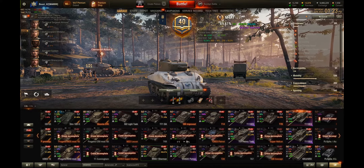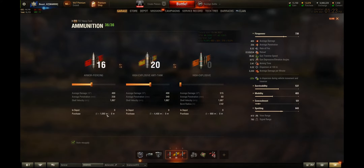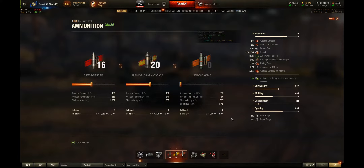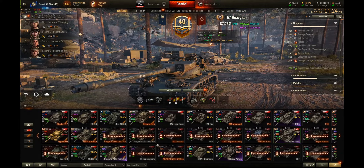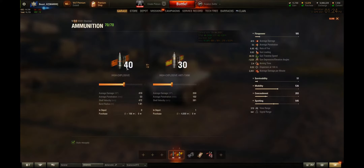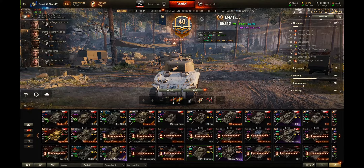The next tip is to play profitable tanks. You're not going to make credits playing a tier 10 tank where ammo costs 1,000 credits per shot, or if you're firing HEAT at 4,000 credits a shot. The most profitable standard tanks are tier 5s and tier 6s. Look at my Sherman — it's 166 credits per shot for high explosive. Playing tanks that are profitable is a great way to make credits.